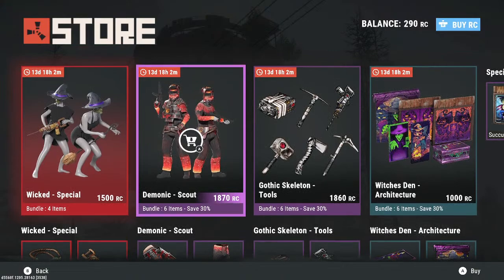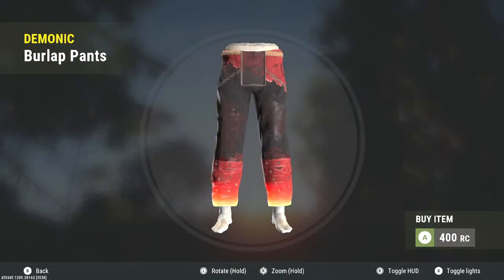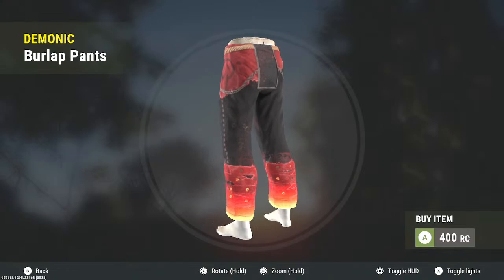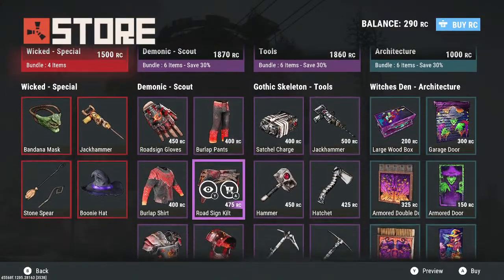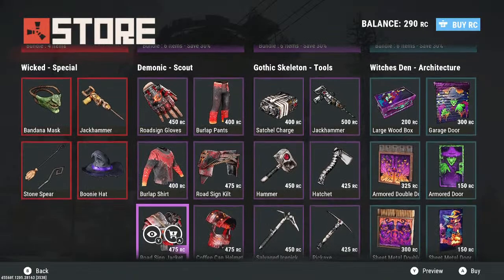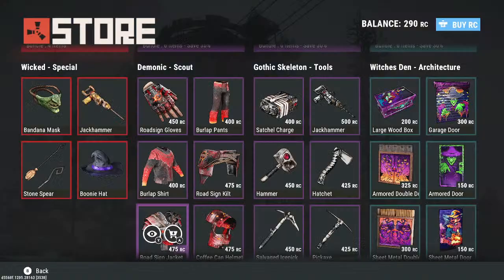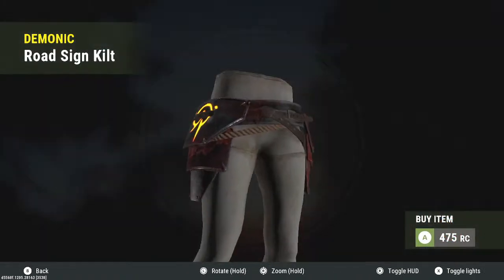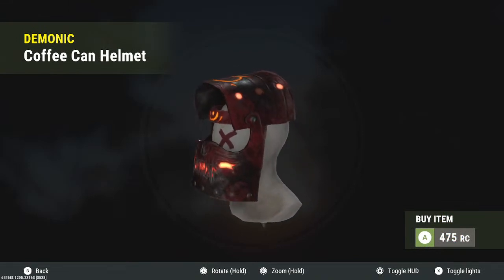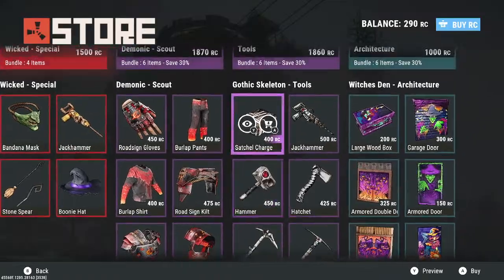We have the returning demonic set — you get the road sign gloves. Road sign armor is actually super easy to get, especially for solo players. It looks good, it's Halloween themed, but you're going to be glowing at night — you'll be like a firefly out there. So if you're flying solo this might not be the armor you want to wear. It does look cool but be mindful of the risk.